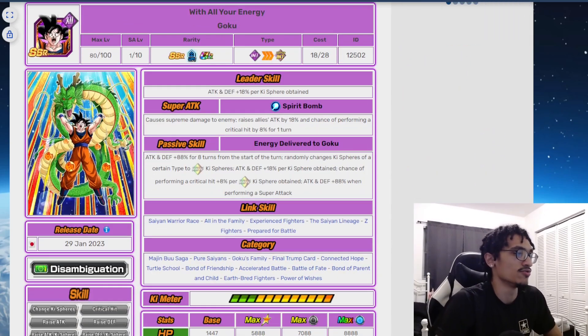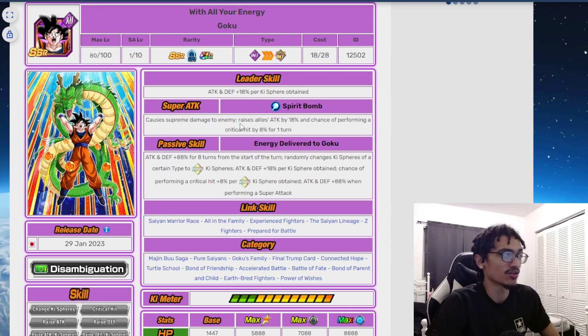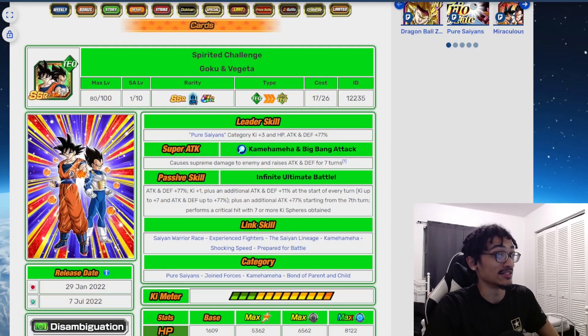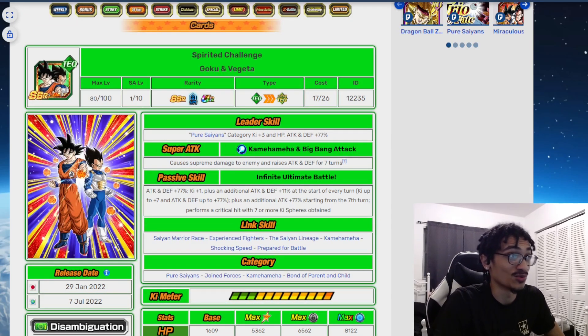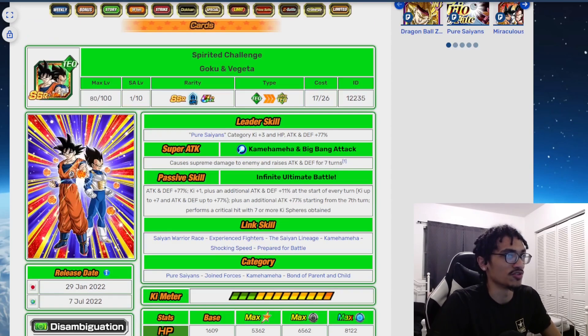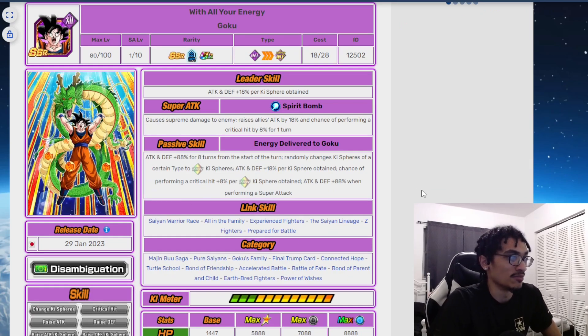The eighth year Goku has a nuke-focused kit. His leader skill gives 18% attack and defense per Ki obtained. As a support type on super attack, he gives allies 18% attack and 8% crit chance for one turn. He starts with 88% attack and defense for eight turns, changes orbs to rainbow Ki spheres, and gains 18% attack and defense per Ki obtained, plus 8% crit chance per rainbow Ki sphere obtained, and 88% attack when performing a super attack. His rainbow orb changing supports his nuking passive — he's basically just a nuker.